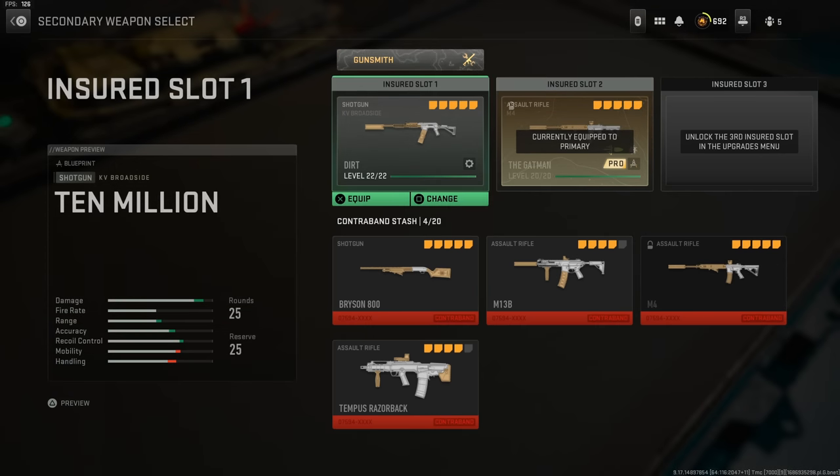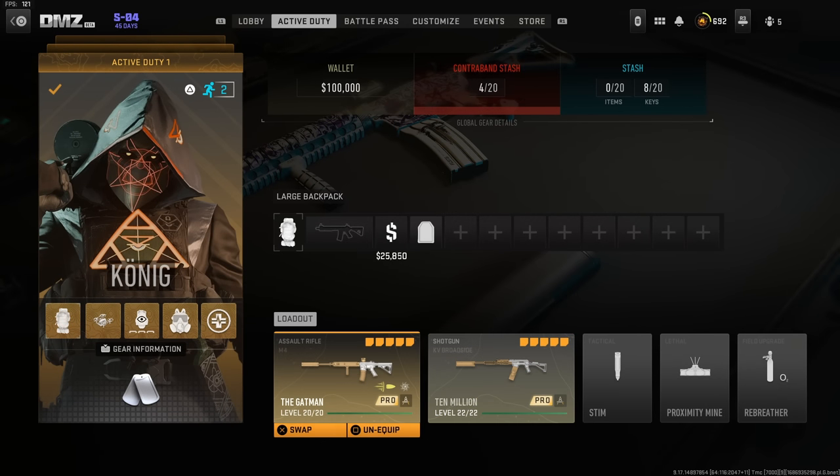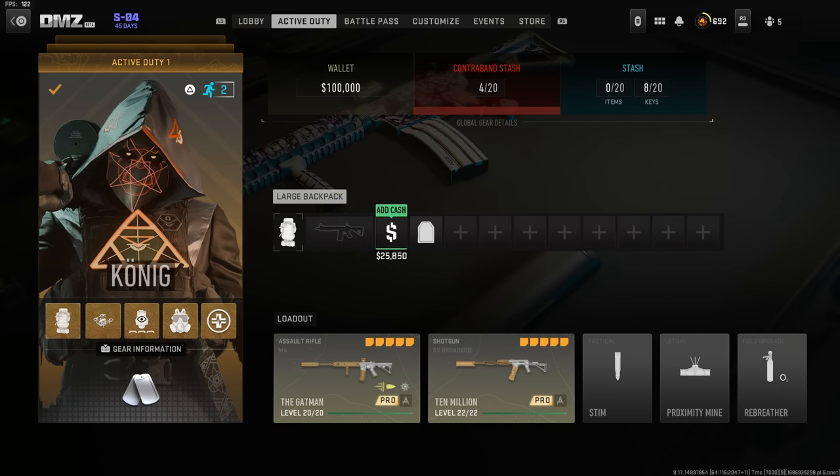That's a very good build to bring in. I'd also advise bringing a little cash from your wallet — about one to two thousand — so you can stop at a buy station to get plates and maybe an extra self-revive. You don't even have to worry about that right away, because we can use the buy station at the complex itself, which is what I'm personally going to do.